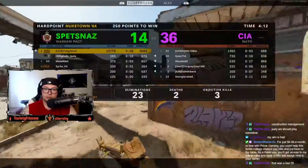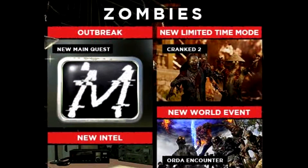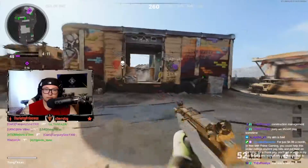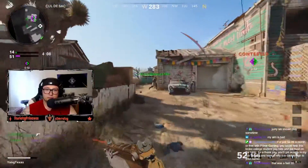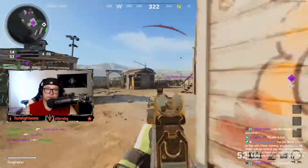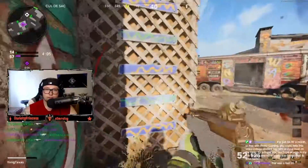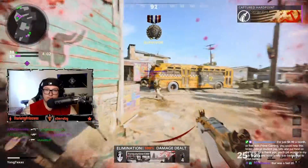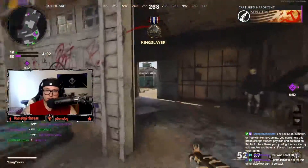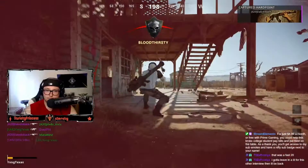Unfortunately there isn't much changing with Zombies in this mid-season update. In Outbreak we are seeing a brand new main quest, new intel, a new world event with the Orda encounter, and a new limited time mode called Cranked 2. In Cranked, once you get a kill a timer starts counting down, and if it hits zero before your next kill you die. You also get increased movement speed with every kill, so it'll be interesting to see how they integrate that into Zombies.